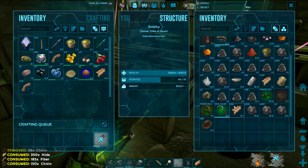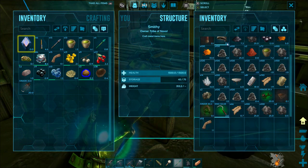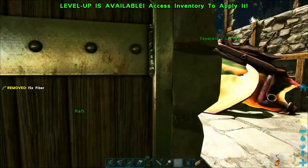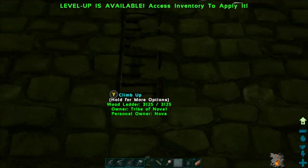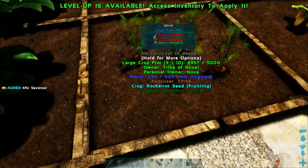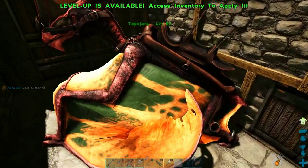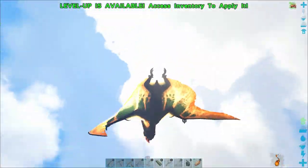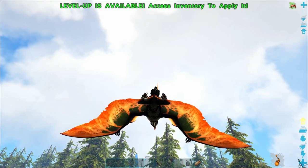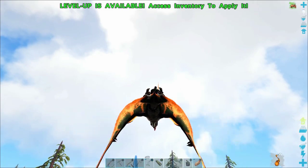We're back and while we were gone I got a whole bunch of materials to make the Argent Avis saddle — a pile of hide, a ton of chitin, and a whole lot of fiber — and you can craft it right in your inventory. While taming the Argent Avis I happened to run into a pretty good level Doedicurus female, so I am trying to tame a female Doedicurus at the same time as the Argent. I'm going to grab some vegetables to use for taming the Doedicurus at a much higher rate than berries.